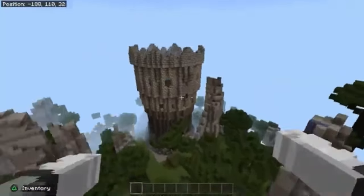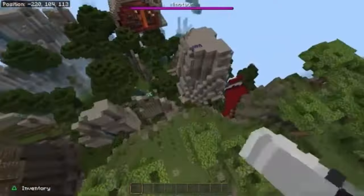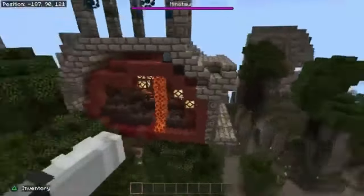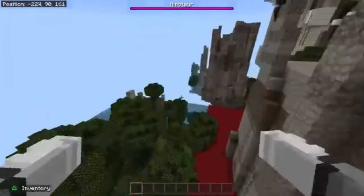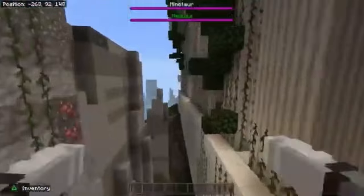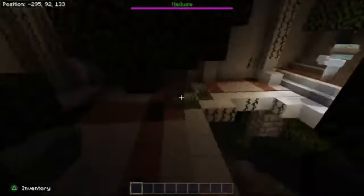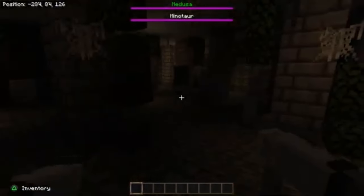We got some structures right here — this is a dragon structure, I believe. We got another structure right there. We got some boss fights that you can do. Everything's pretty much mashed up right now though, so like I said, this is beta — it's not going to be the best right now, this is just like a test. So you got a Medusa boss fight. There's a couple boss fights on here. You have to find these bosses — she's somewhere in this cave probably. I'm not going to search for her forever.